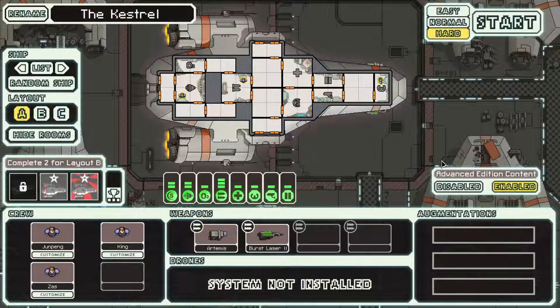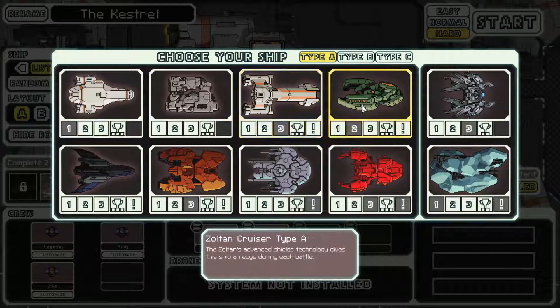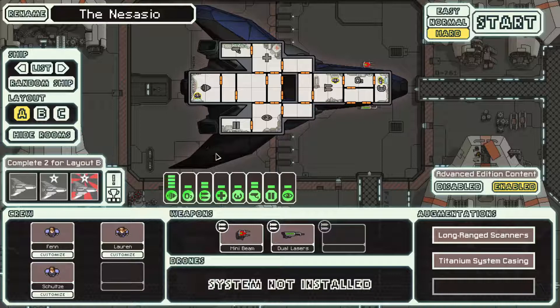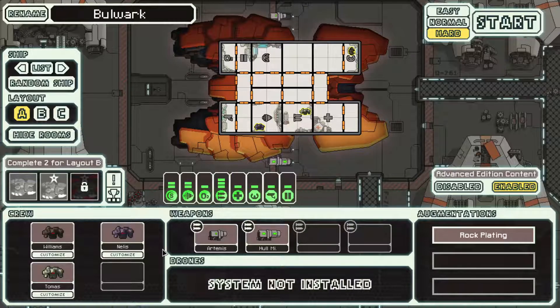Hey guys, welcome back to the channel. Let's jump into some FTL — it's been a little bit since we've done any FTL runs and I'd like to see how the new mic works with the audio balance. We have a Kestrel A win, NGA win, Sultan A win — I don't think we've done Fed Cruiser or any of the other ships. Let's do Rock A. Rock A is a little bit harder to get a good start with because you're dependent on missiles, so if you don't find an alternative weapon early on you're kind of SOL. Let's go ahead and start with the Rock A.